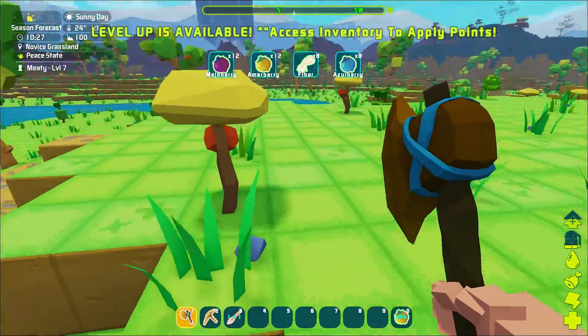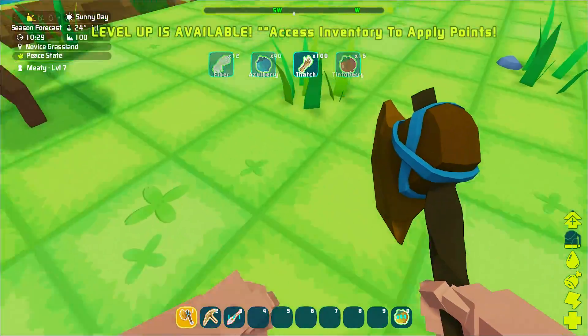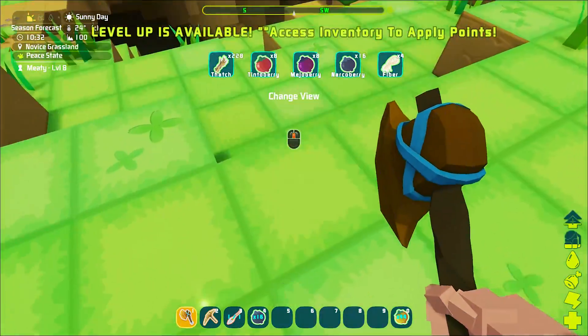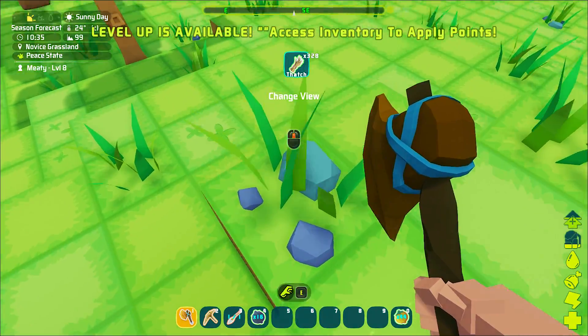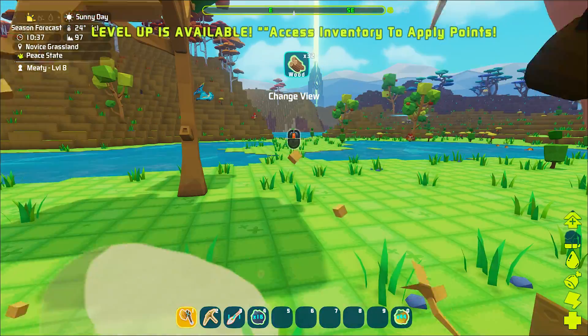One thing you can do in this game that you couldn't do in ARK is actually pick things up with your axe or one of your tools in your hand. Remember you always had to empty your hands? They may have changed it since the last time I played, but that's pretty cool — you're picking up with your off hand. I think this could be a pretty fun game.